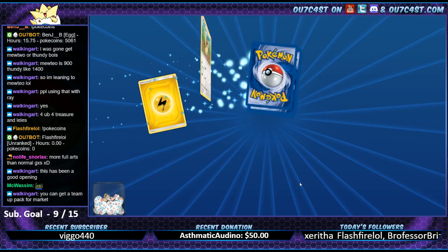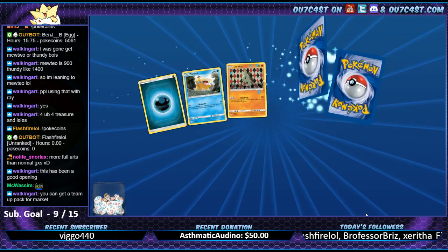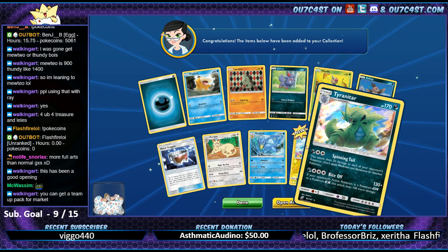McWaysom, how's it going? Aerodactyl. Alright - 22 packs left. Got Pidgey versus the holo T-tar.